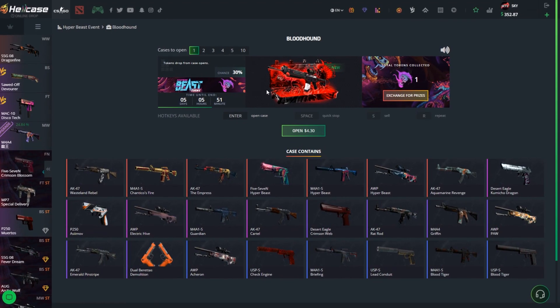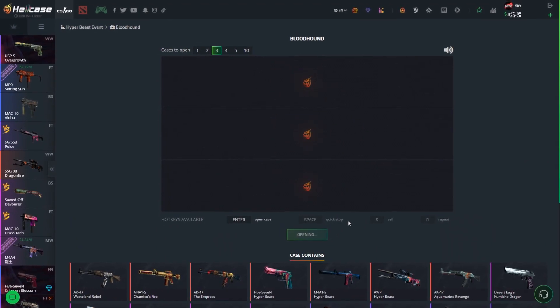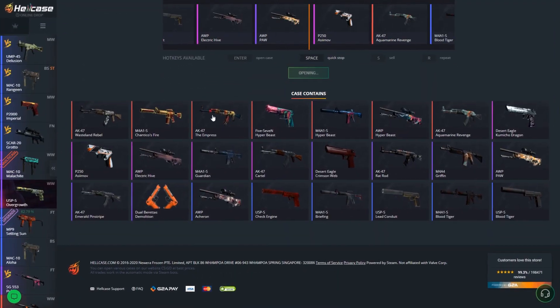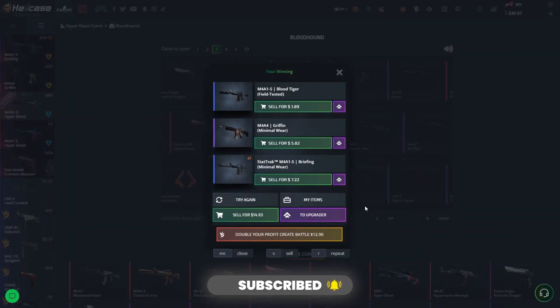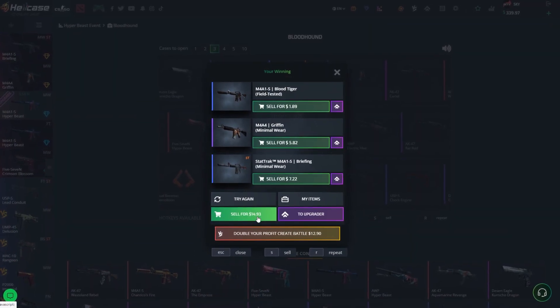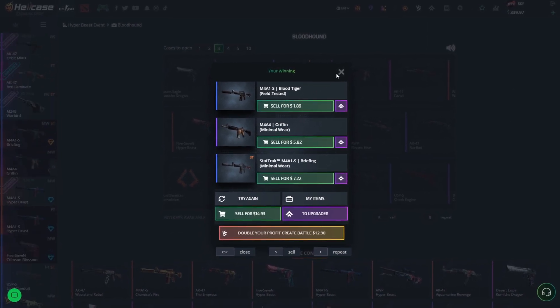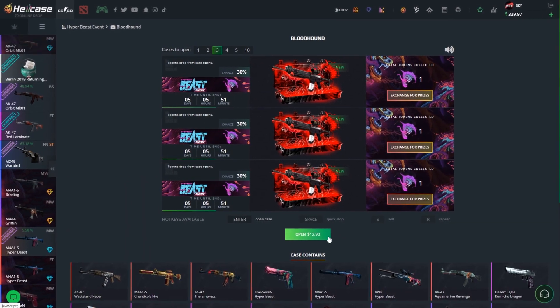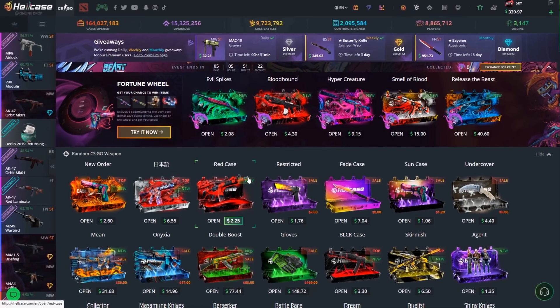Let's move on to the next case — Bloodhound. Let's open three of those at $12.90. Come on Hellcase, drop us some good skins. Look at that AK, it looks absolutely amazing — if we could only drop that, but unfortunately we don't. So we do get $14.93 back, basically $15, all M4s, not bad. It's about $15 and we paid $12.90, so we're definitely coming in profit from all of those new event cases.